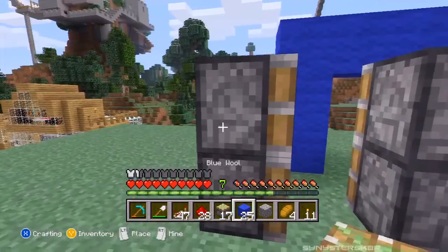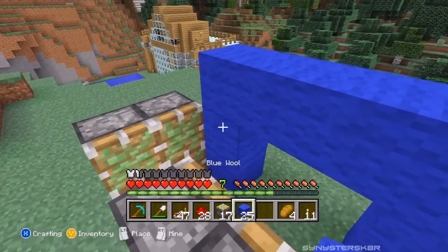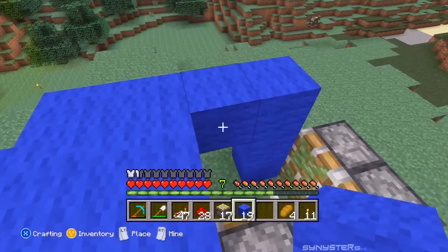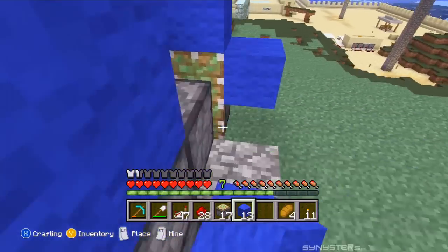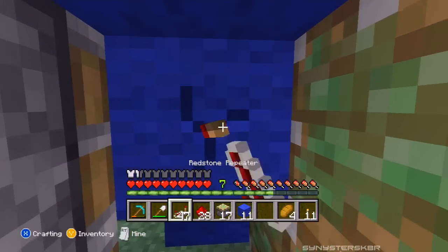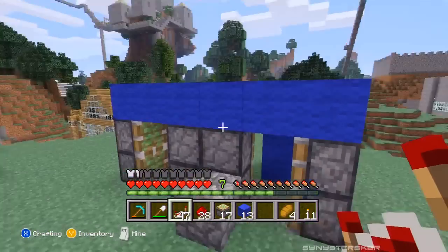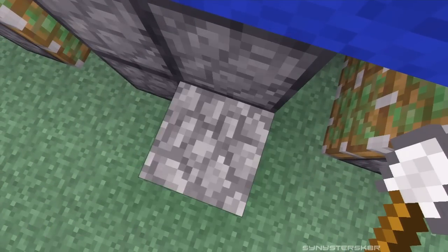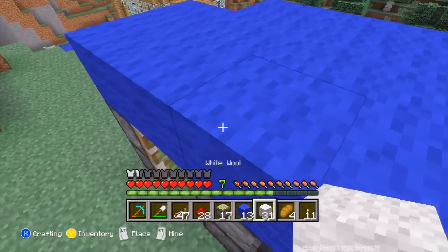Now we're going to want to build the top of this up. To get up here we'll put a little piece of cobblestone, get up here, and fill in the whole top part — go up like this. Whoops, don't want that there. I haven't played Minecraft a lot while we've been gone so my skills are a little rusty right now. But we'll get the whole top up like that.